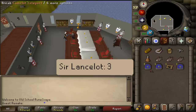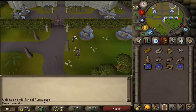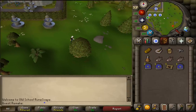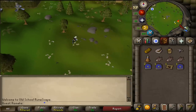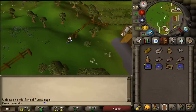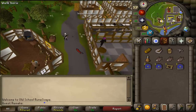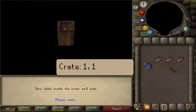Next, teleport to Camelot or just run back to the entrance and run to Catherby. Go to the Catherby bank, and north of the candle shop next to it you'll find a crate. Hide in it and just keep pressing the spacebar and select option one, until you've arrived at Keep le Faye.